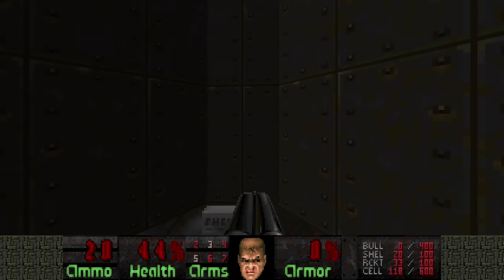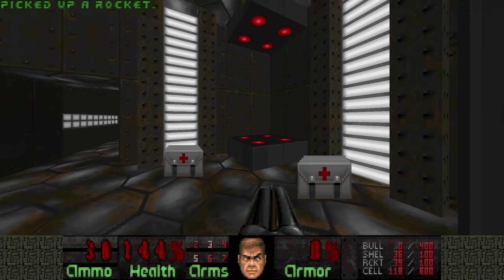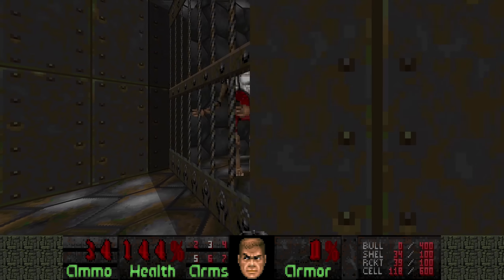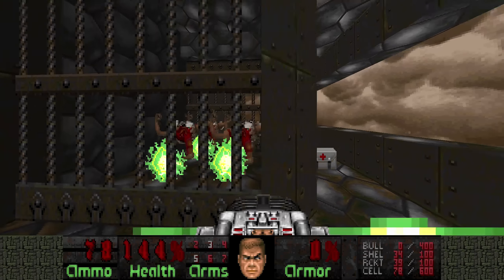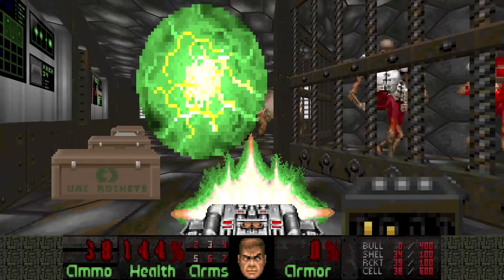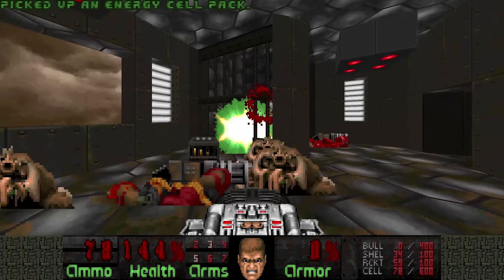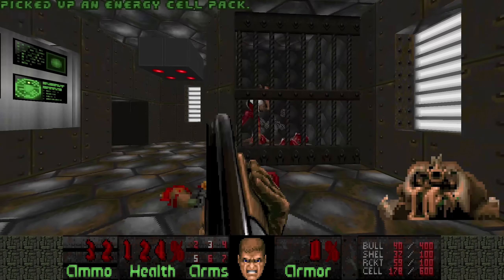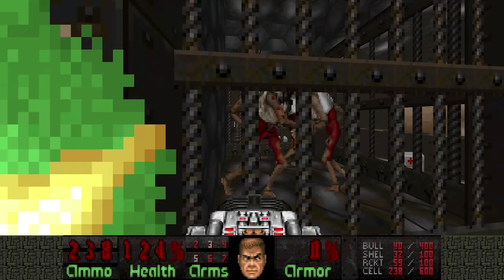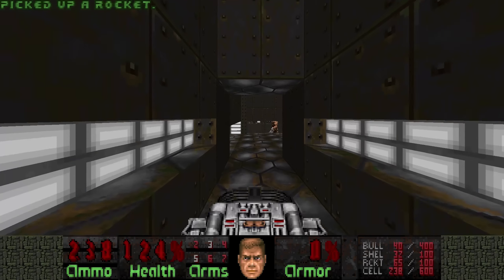What do I use? Oh, I have shells, okay. Stop it — I'm tired of your shit. I'm tired of everything's shit. Die, Revenants, die. Cannot beat the BFG. Boom — quadruple kill.